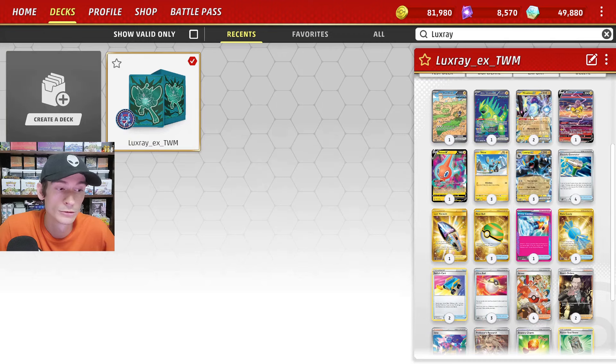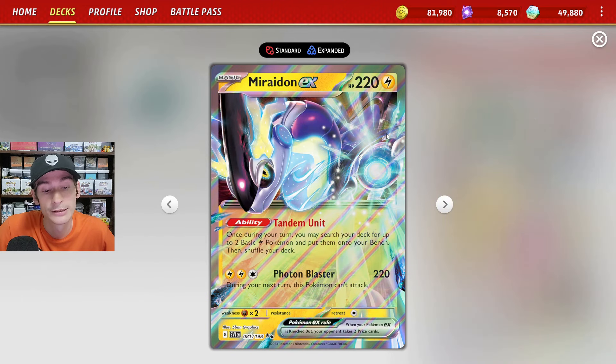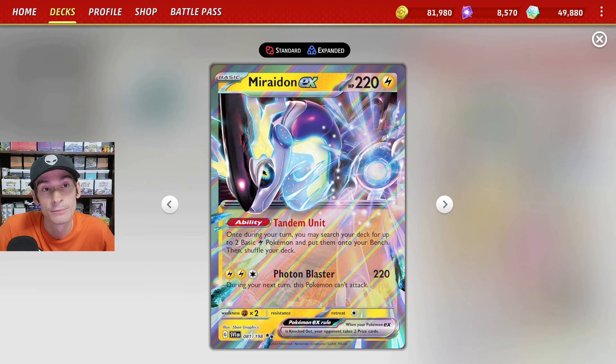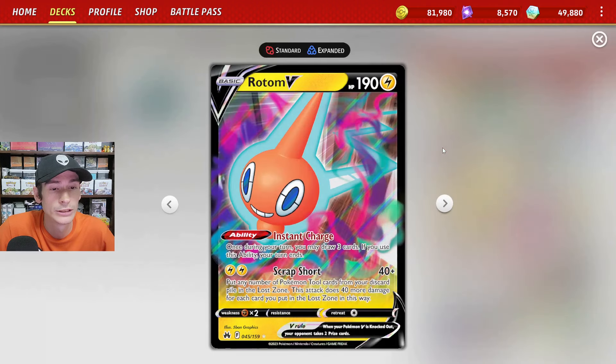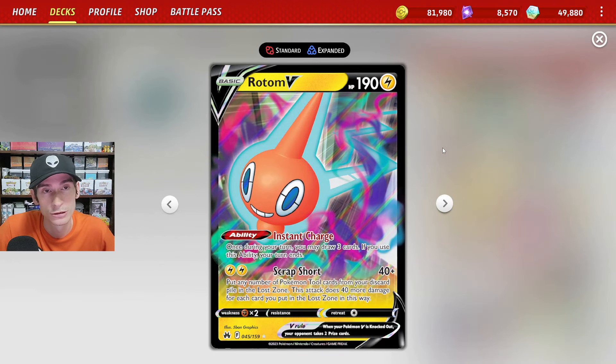We also have the ability Fleet Footed, where if this isn't active, we also get to draw a card. We run two copies of Miraiadon EX for the Tandem Unit — we can search out for two basic Lightning Pokemon and put them onto our bench. And lastly, we have the Rotom V just for some draw support with the Instant Charge; we get to draw three cards and then our turn ends.